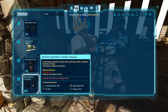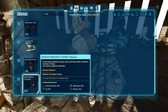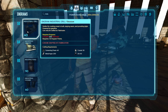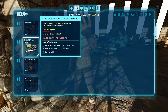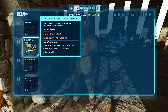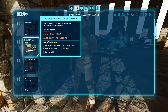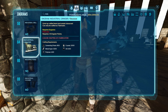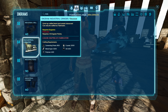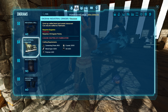We also need the industrial forge and the chemistry bench. The industrial grill I'm not too concerned about right now, but we need to get into the industrial age. With the industrial grinder, we can grind up a lot of things. I haven't grinded up anything that has polymer yet — I've just been grinding up building pieces I haven't used.